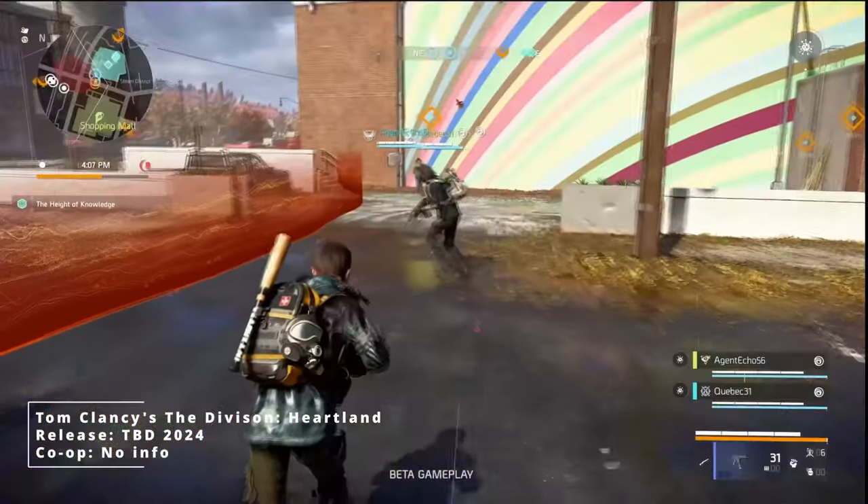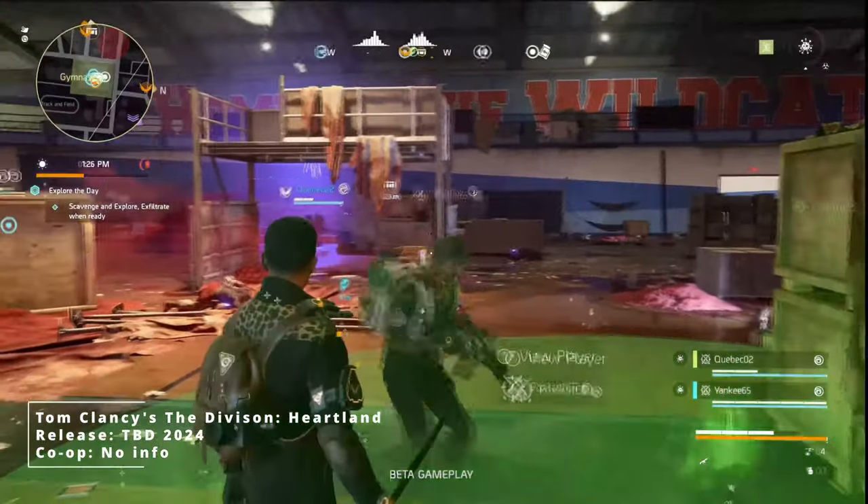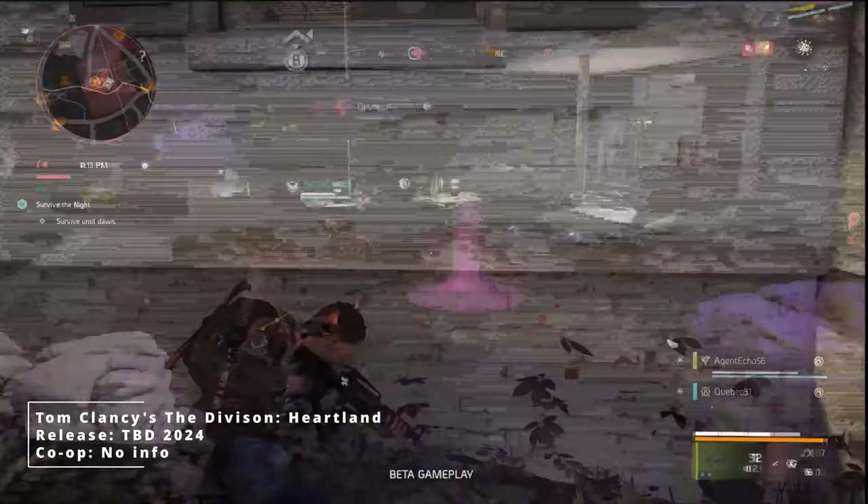Excursion Operations is the mode where you can side with your buddy to complete missions and loot gear while trying not to succumb to the said virus. Heartland will feature survival elements like managing your hydration levels. Other features include smarter AI, contamination zones replacing the dark zones, and a day-night cycle. Character classes available at launch are weapons expert, medic, and survivalist. Last but not least, The Division Heartland will be free to play — which sounds like the perfect setup for microtransactions. It's Ubisoft, so you know how this goes. The game will launch on Windows, all the Xboxes, and all the PlayStations.